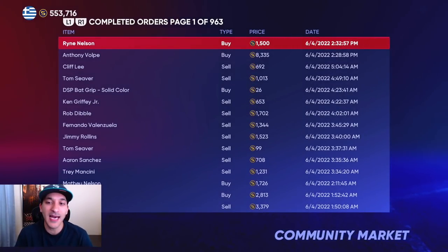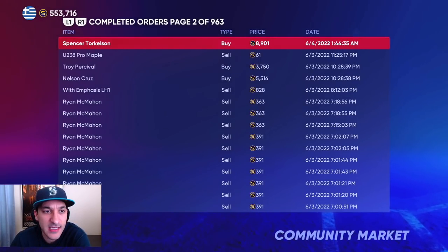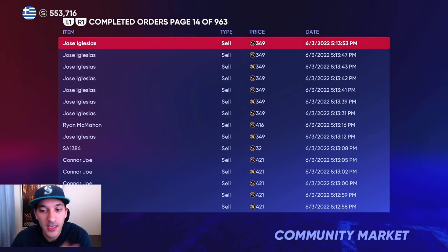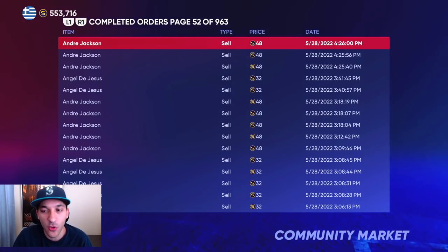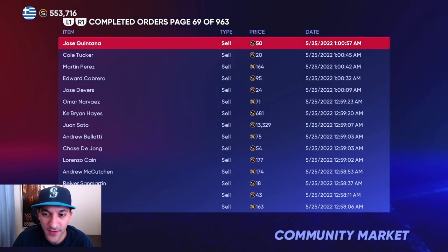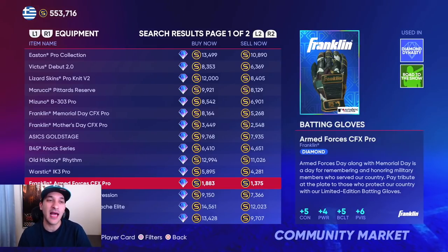Looking at our completed orders, a lot of it is stuff we pretty much sold — our duplicates, Rockies players that are definitely up from what we sold them for, some common players, diamond equipment we sold within the last three days. We've made a lot of stubs from that and still have a lot more we can make.